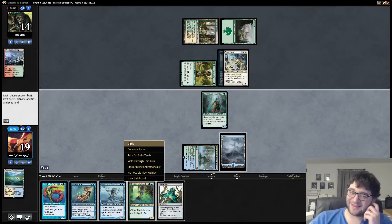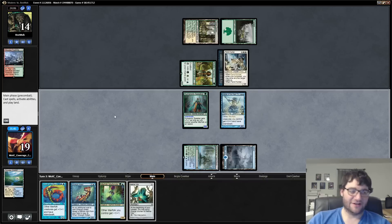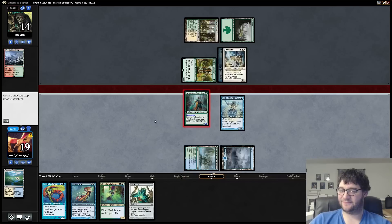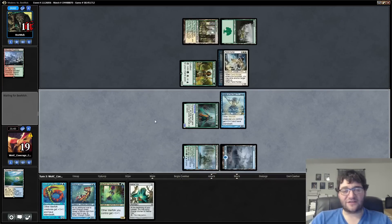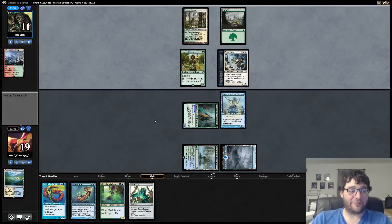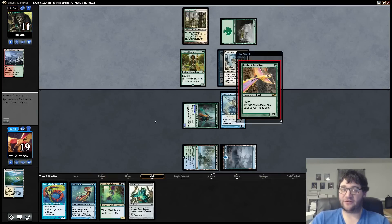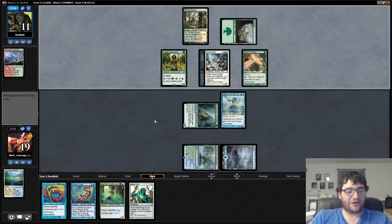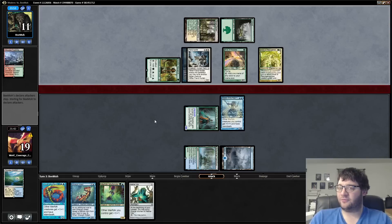It is tempting to take a turn off and play this, but I'm not going to. We just have too much pressure to do anything but attack. The strength of blue-green is necessarily better than mono-blue — although it's a lot more aggressive, it can tempo better. It's got a lot of things going for it.